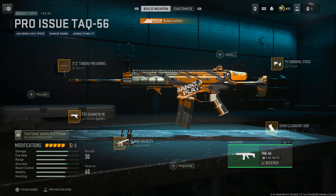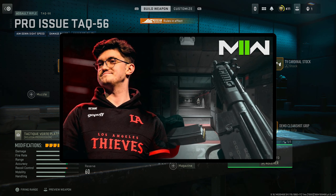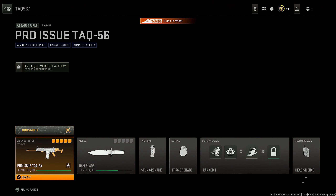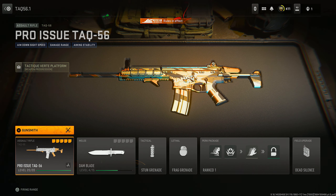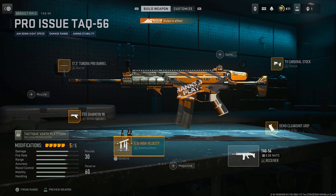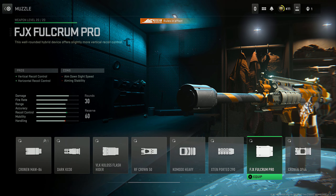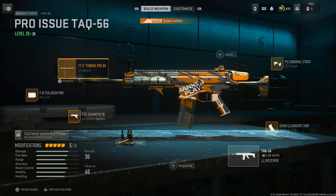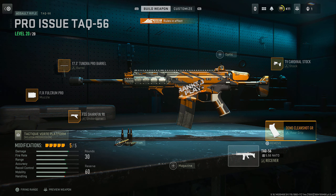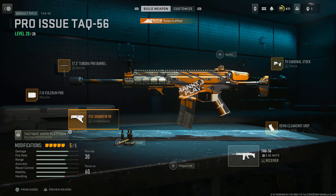Speaking of what pros run, there is an alternative TAQ-56 which you'll see players like Octane using when they're playing in the majors. The pro-issue TAQ-56 blueprint you get for winning 10 ranked games in Season 3 isn't far off what some professionals are using. The only difference is the high-velocity ammunition has been proven to be pretty ineffective under ranges of about 60 meters — great for Warzone, but not needed otherwise. You can remove the ammunition and put on a muzzle. Octane likes to run the Fulcrum Pro, the 17.5-inch Tundra Barrel, the TV Cardinal Stock, the Demo Cleanshot Grip, and the FSS Sharkfin 90 Underbarrel.